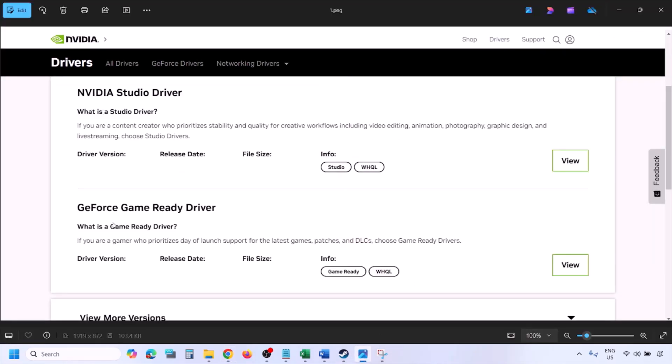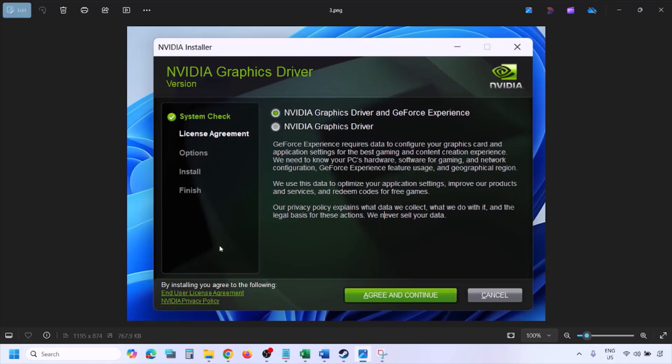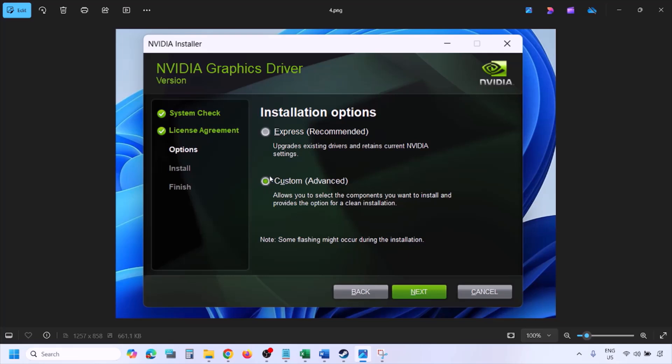Once you click Find, you will see the latest GeForce Game Ready driver. Click View, then click Download, and let the download complete. Once complete, run the exe file. You will see a screen — click Agree and Continue, then select the Custom option (Express is selected by default), and click Next.